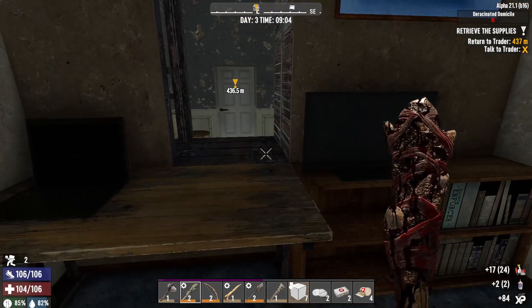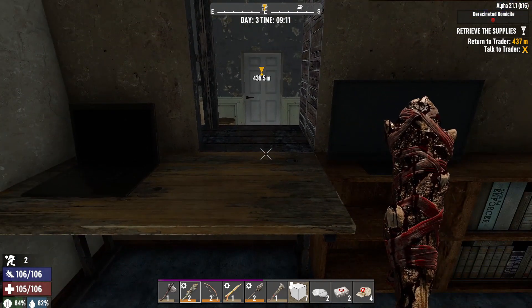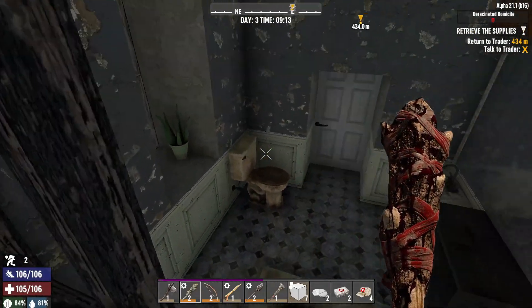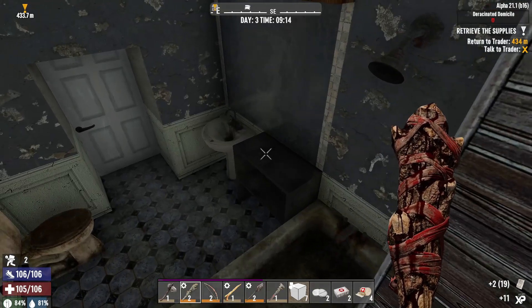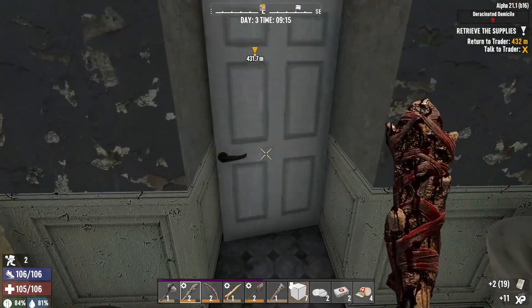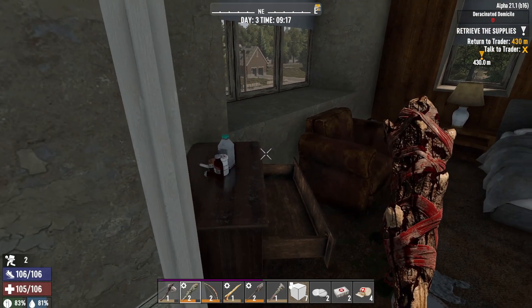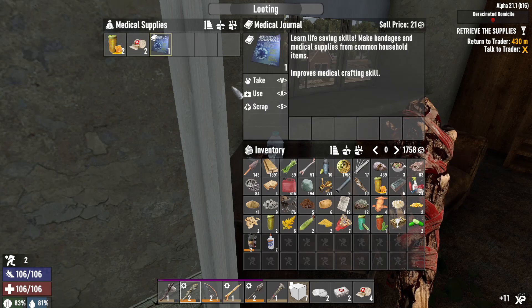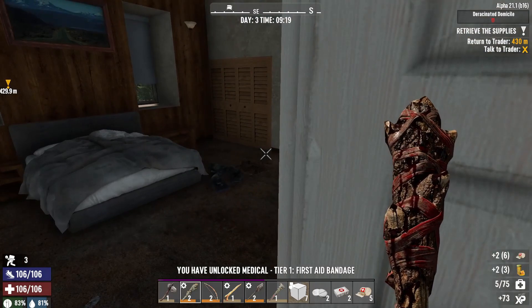All right, I think we're just about done — I think this is one last room back here. Give me just a sec, I was trying to clear my throat. Medical journal — I'll take that. All right, I know there's a guy.